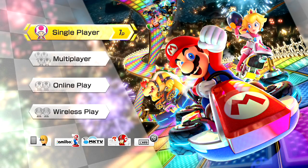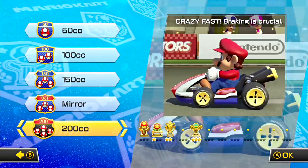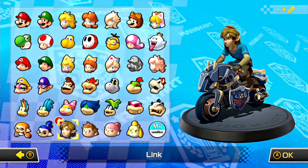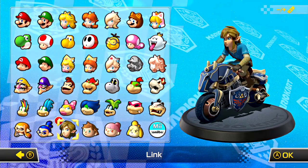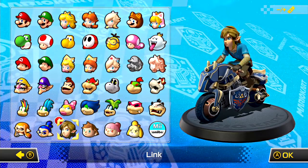Hey everybody and welcome to Mario Kart 8 Deluxe. I'm Zelda Master, and just yesterday a free update for this game came out. You may be wondering what got me excited for an update when I barely play this game — and that is because the update is to Link and his attire. Yes, Link now represents the Breath of the Wild look in his Champion's Tunic.